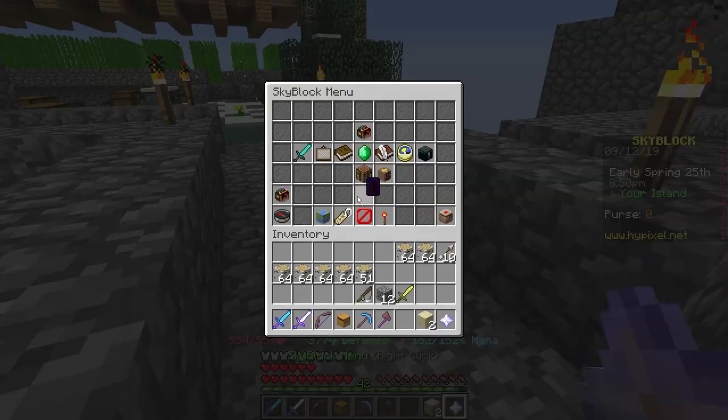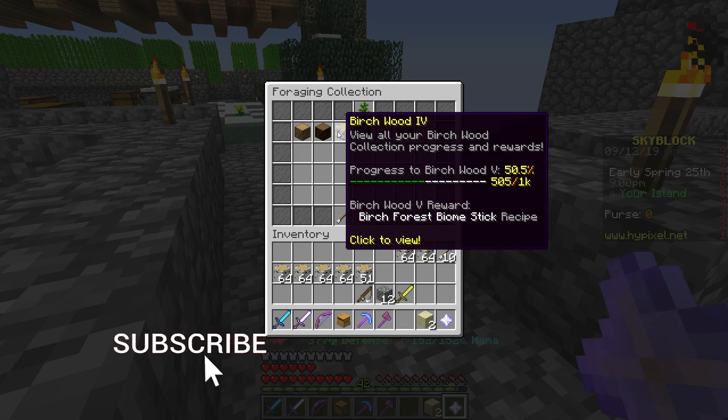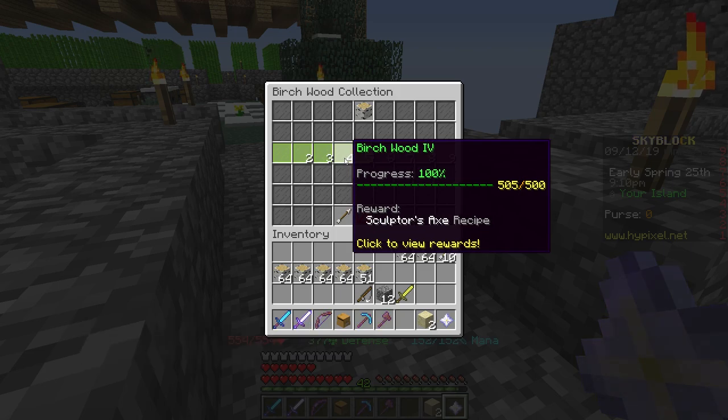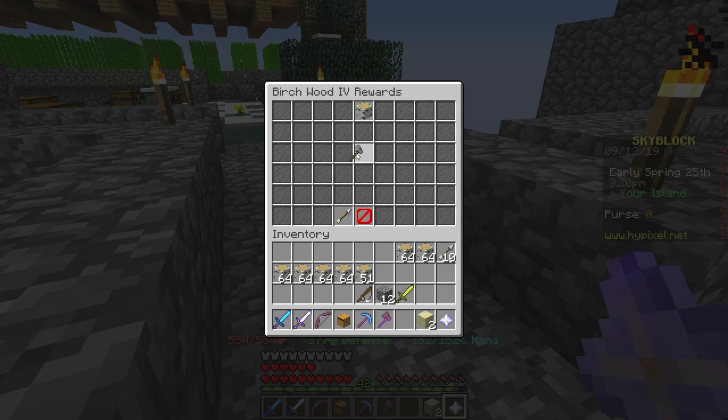The new Sculptus X comes under your Collection — specifically the Foraging Collection, under the Birch Wood Collection. At level 4, which requires 500 Birch Wood and is really easy to unlock, you can get the Sculptus X recipe. Right-clicking on any log on your island will turn it into a six-sided log. We'll craft and test that in just a moment, but here's how you craft it.